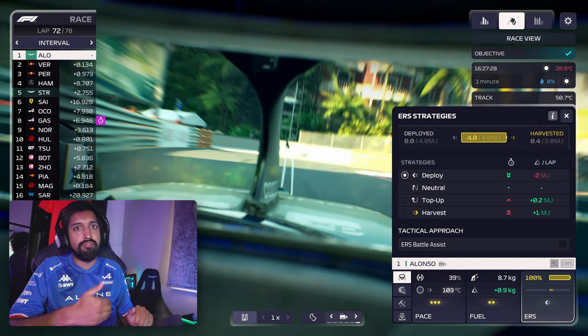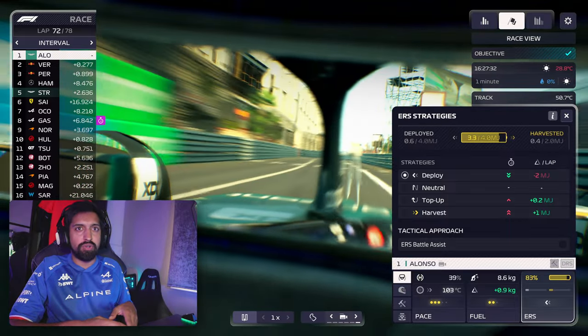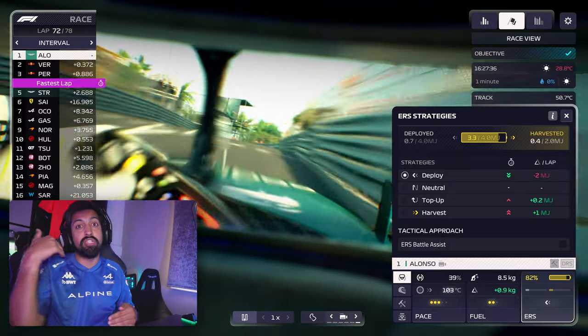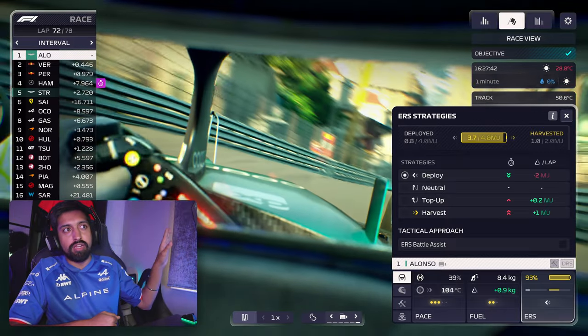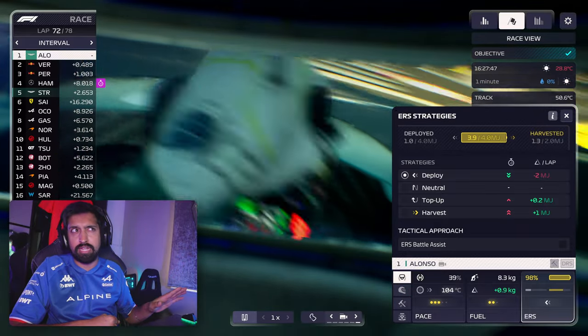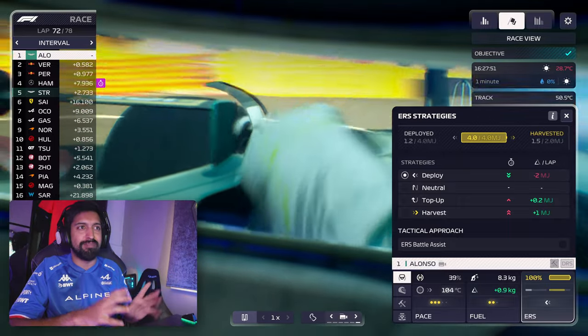Remember how efficient the cars are at harvesting? So even if you're on deploy, it's not going to stop harvesting — it's still going to harvest the maximum amount, and it's just going to deploy the maximum amount as well. So by the end of this lap, I promise you, we're going to have deployed four megajoules and harvested two megajoules, and that's going to put us down to 1.6 megajoules in the tank.